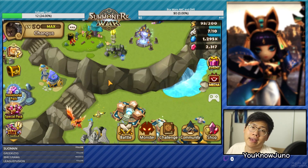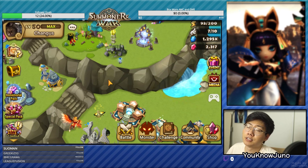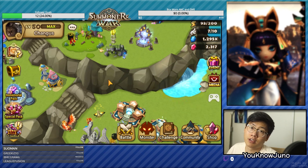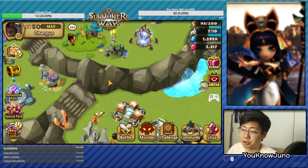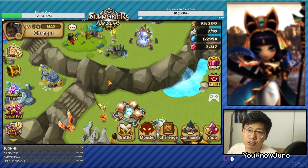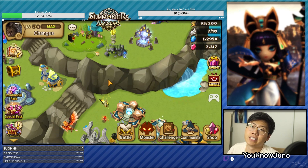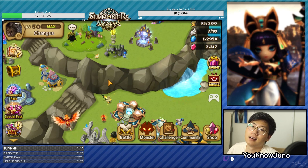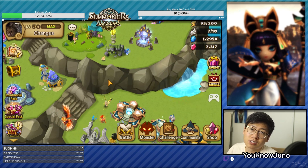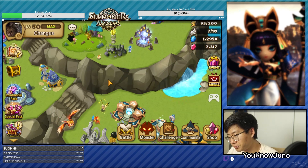We're going to try to make him 2 Nat 4 tower defenses and 2 Nat 5 tower defenses. If there's anyone else curious on how to get help from me personally, please go to the description below and there will be a link to my Patreon. There is a public post that states how to get my help - I don't think I have to go into further details because that post states everything.